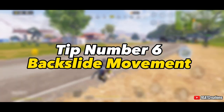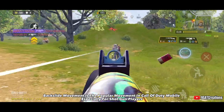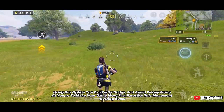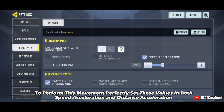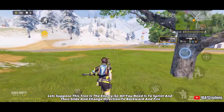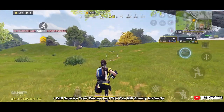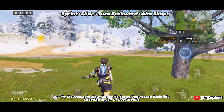Tip number 5: Backslide Movement. Backslide movement is a popular movement in Call of Duty Mobile, especially for shotgun players. Using this, you can quickly dodge and avoid enemy fire. To perform it, set the speed acceleration and distance acceleration values accordingly — you can also use fixed acceleration. To execute: sprint, then slide and change direction backward, then fire. This will surprise your enemy and let you get an instant kill. Watch the slow-motion replay for better understanding.